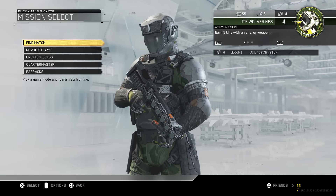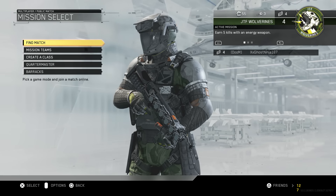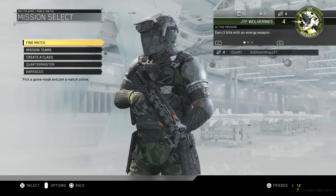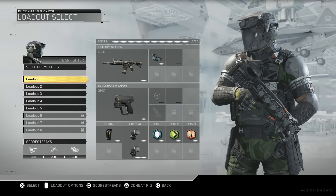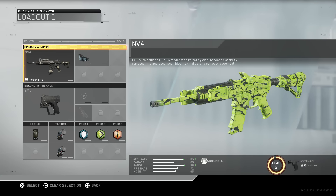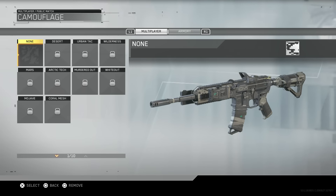The first thing I want to cover is all of Infinite Warfare's basic camos, then after the basic camos I'll show you guys all of the supply drop camos. To find them, click Create a Class, then click Loadout, then click Triangle or Y if you're on Xbox to personalize a specific weapon. You will see Camouflage — click on Camouflage, hover over Multiplayer, and you will see all of the basic camos and the challenges you have to complete to unlock them.